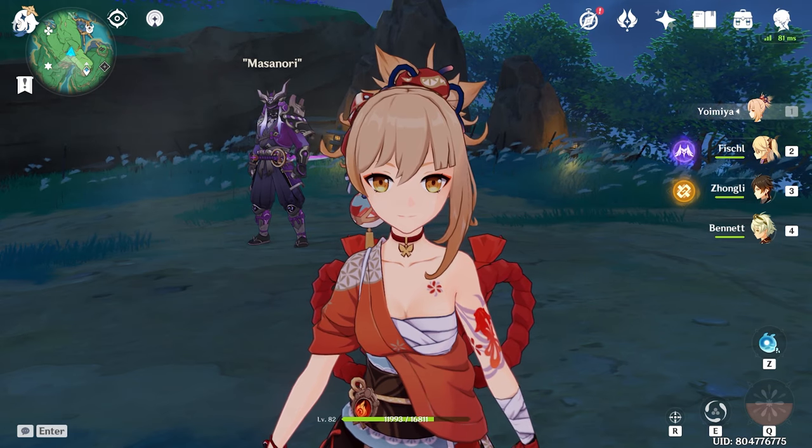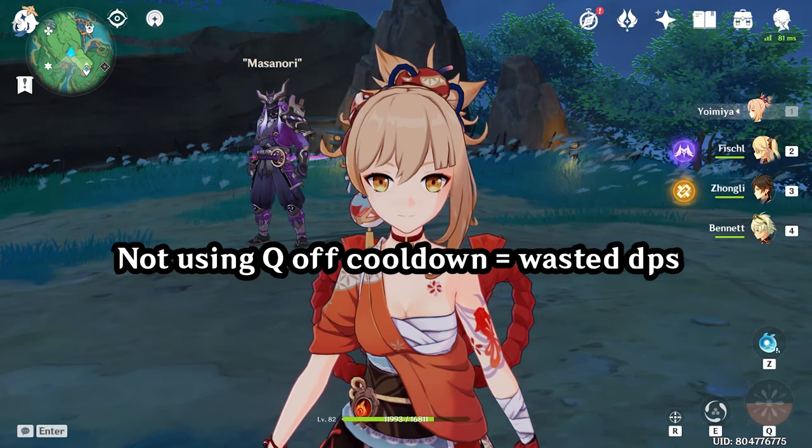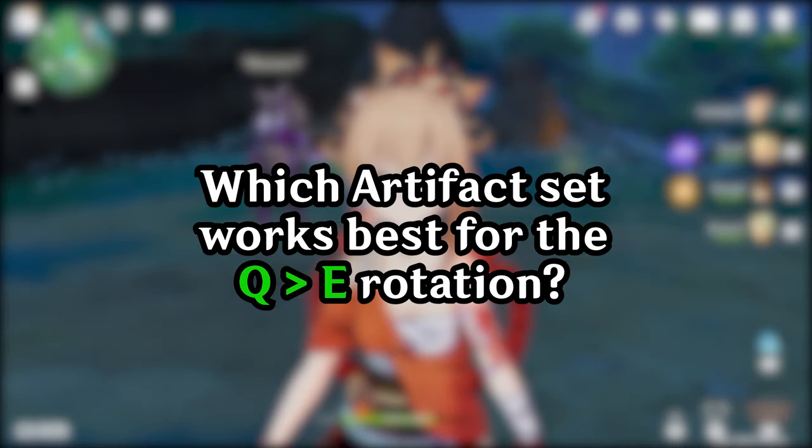Also, timings will be off compared to using the Q→E DPS rotation. Your Q will be off cooldown in the middle of your second E. In short, there's wasted DPS because you just can't use your Q off cooldown. So, knowing this, which artifact set actually works best with the Q→E optimal rotation?